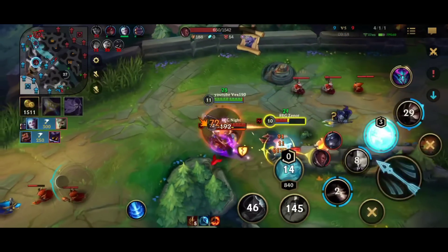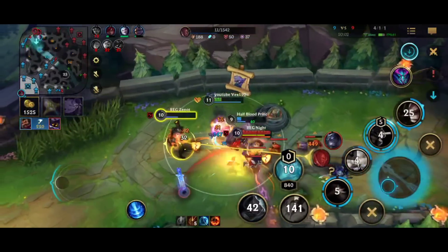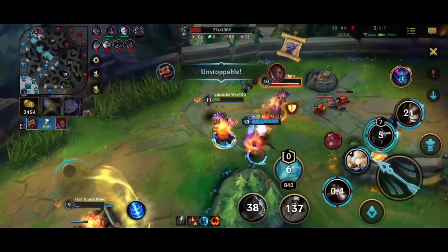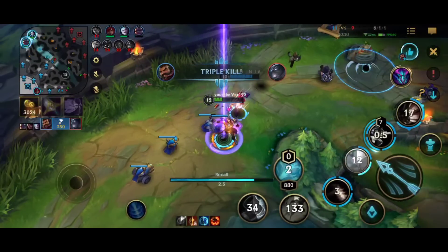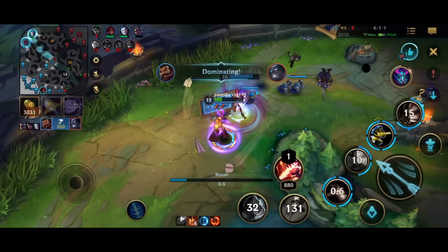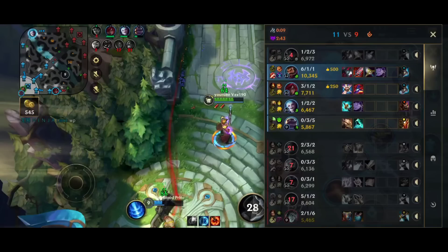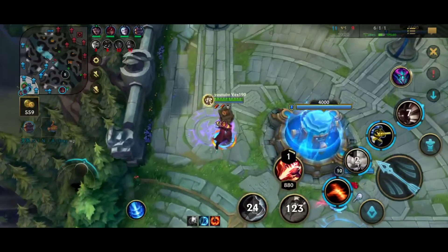Shen and Lucian are trying to go for me, but I play it really well. I focus the Lucian — I have the BT lifesteal, I'm really strong, I heal a lot. We get the Shen as well. And guess what? This Graves is a bit of a problem now. Well, I am kind of big — what can I say?